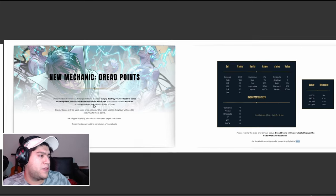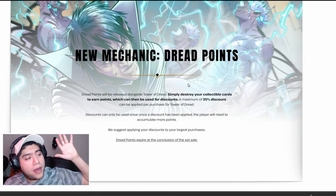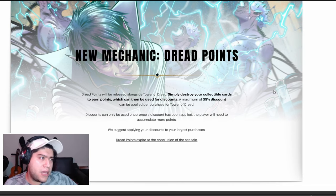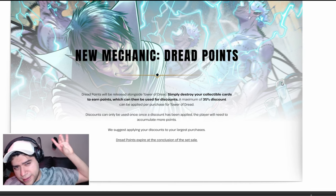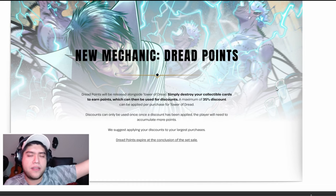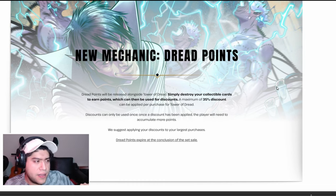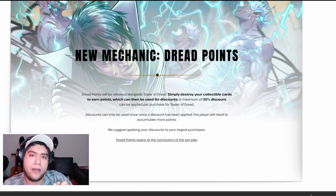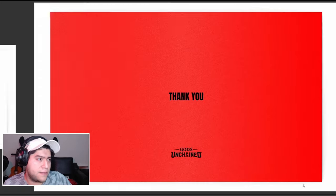New mechanic: Dread Points. This is a pretty simple mechanic — you just burn your cards and depending on the quality you get a higher multiplier. It depends on the quality of the card, the variety of the card, and the set of the card. You get a specific amount of points depending on the set — Divine Order, Mortal Judgment, and so on — and then whether the card is common, rare, epic, or legendary, you get additional points that add up to the set number. Then depending on the quality, you get a multiplier. The first two numbers add together, and then the result is multiplied by the quality multiplier.